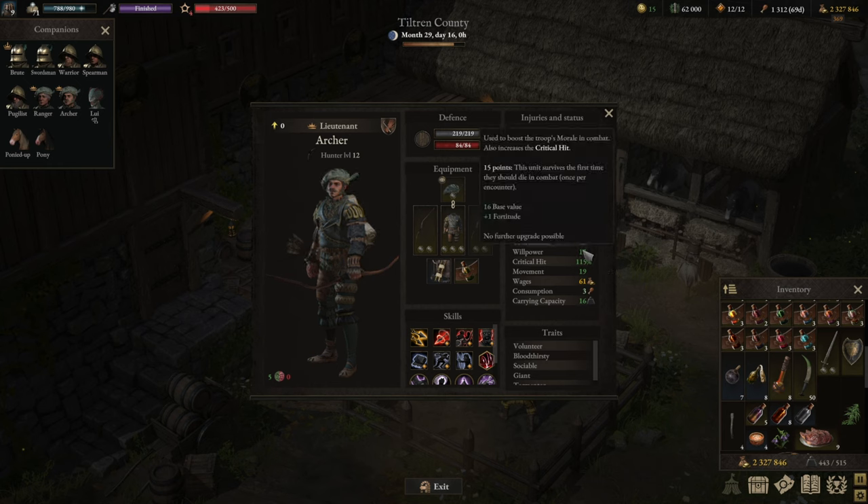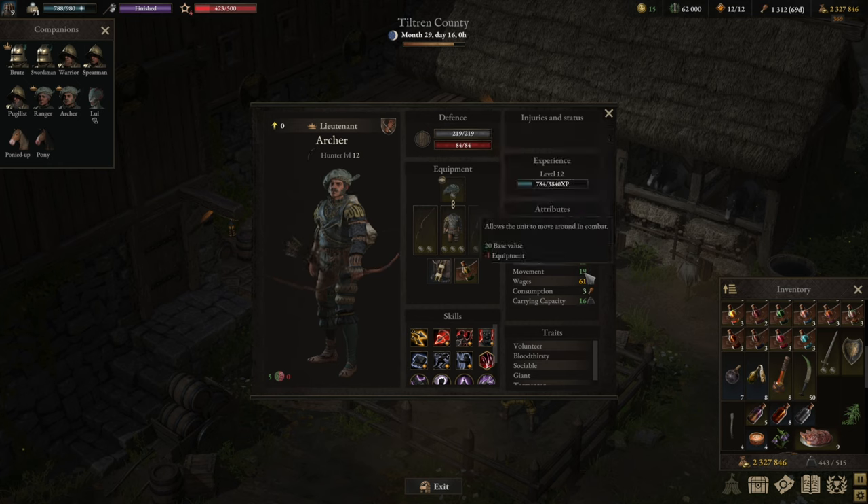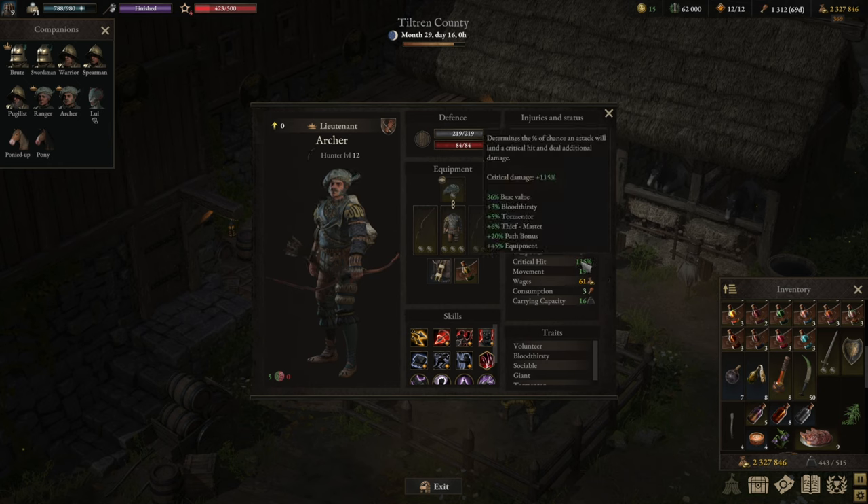Let's start with willpower. You want to go with 15 willpower in order to be able to survive the first deadly attack. Then secondly, you want to go into movement — 20 or 22 is the sweet spot. Since you're wearing light armor, maybe 20 will be just enough because your armor is going to give you extra movement, however your armor layers will reduce movement, which is why you want to be that high. The rest goes into critical strike.